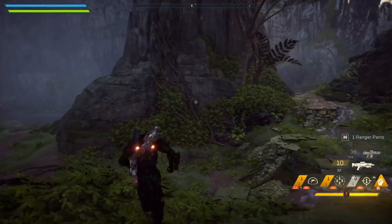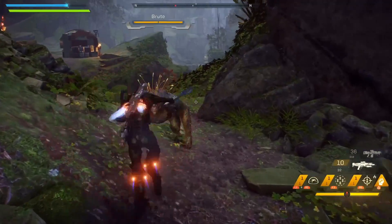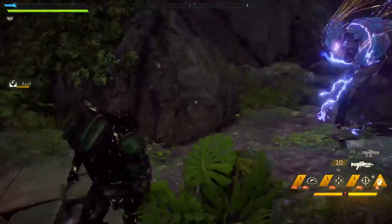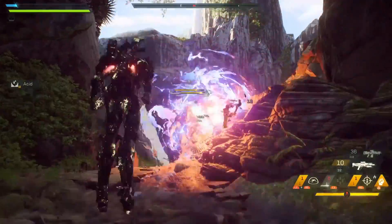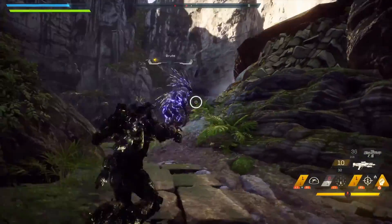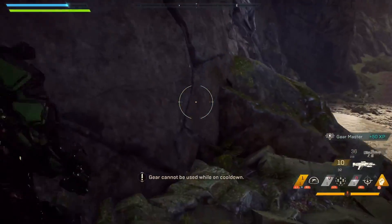On a final note, one of the other functions a directional pad should be used for is making the camera switch shoulders. This feature is used in most third-person shooters and was also missing from the VIP demo. To do this, players would have to press down on the D-Pad while aiming. Adding this function wouldn't conflict with any other actions while allowing players to feel more intimate and tactical with their javelins.